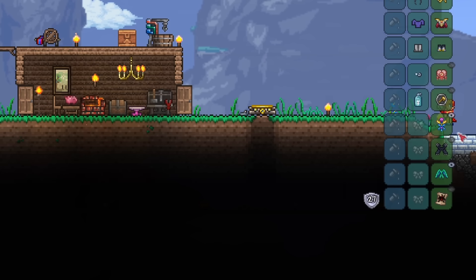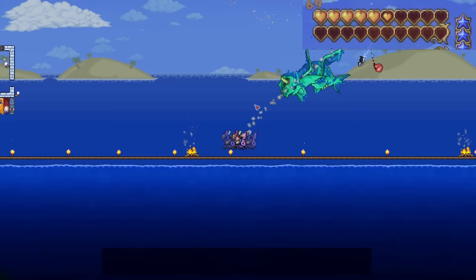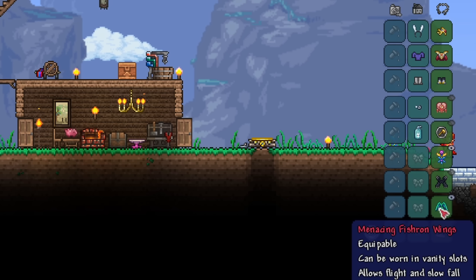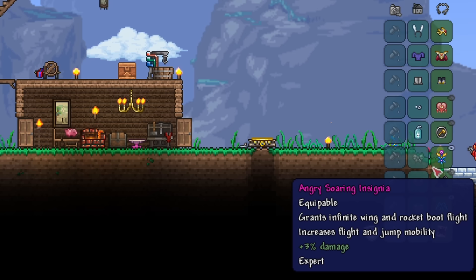Let's cover our accessories. First of all, I recommend the Fishron Wings. These are a rare drop from Duke Fishron. However, they have high speed and are able to ascend extremely fast, which is vital for the Empress of Light. You can try wings on the same tier as Spooky wings, but I do think that Fishron wings are better. The Empress wings are also pretty good. Next, we'll be using the Flying Insignia, the expert drop from the Empress of Light. This accessory allows infinite flight, and coupled with the Fishron wings, allows you to fly well and dodge the Empress's attacks.